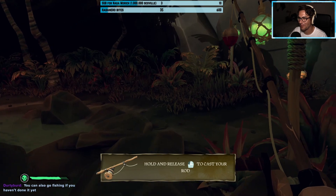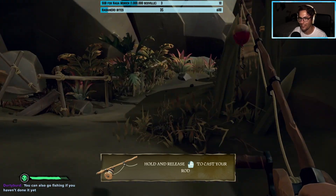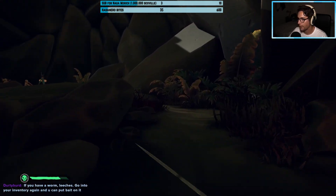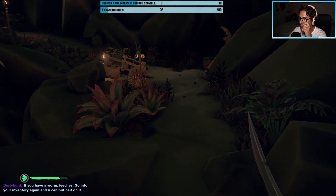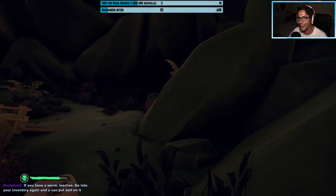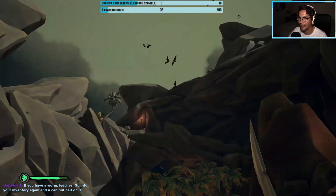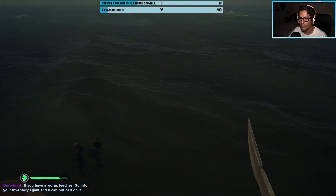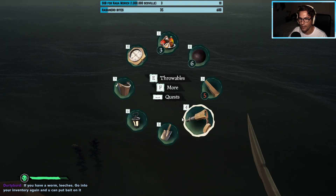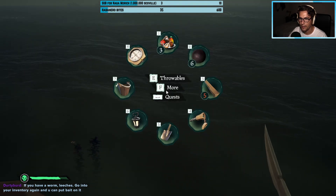I guess we have to be by the sea to do this. If you have a worm glitch, go to your inventory again and you can put bait on it. Of course I can — oh my god, yeah, definitely. Let's go to the sea and fish some.